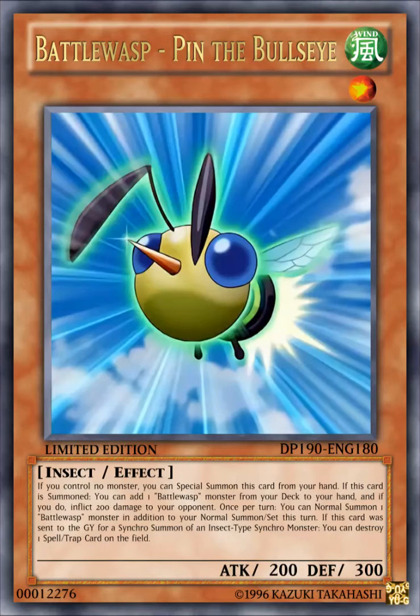The next card is Battle Wasp, Pin the Bullseye. It's a WIND level 1 insect effect monster with 200 attack, 300 defense. Its effect reads: if you control no monsters, you can special summon this card from your hand. If this card is summoned, you can add one Battle Wasp monster from your deck to your hand, and if you do, inflict 200 damage to your opponent.